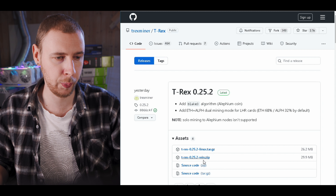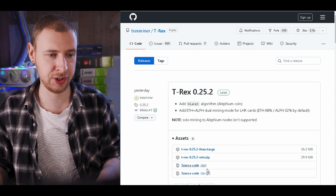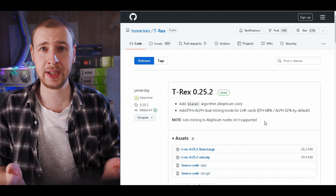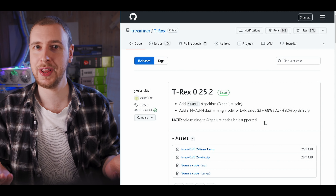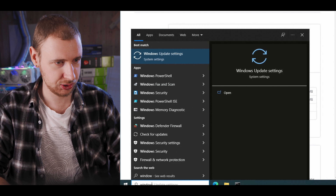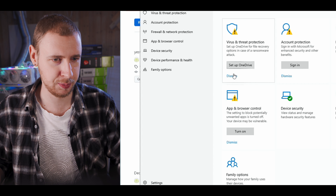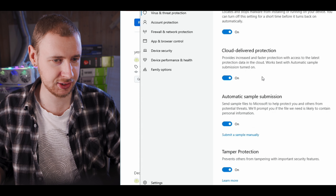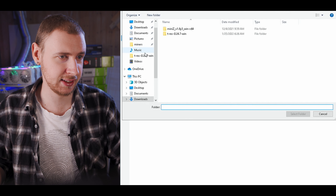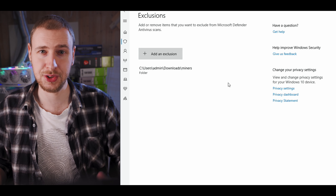We're going to download it for Windows, but there's one crucial step you need to do first. If you have antivirus or use normal Windows Security, you need to make an exception for the path you're going to download this to, because a lot of mining softwares will be falsely flagged as malware when they're actually not. To do that in Windows Security: type Windows Security, open it, go to Virus and Threat Protection, then Virus and Threat Protection Settings, Manage Settings, scroll down to Exclusions, and hit Add an Exclusion Folder and select the folder you're going to be downloading it to.